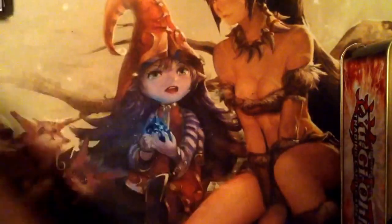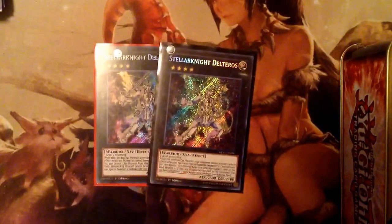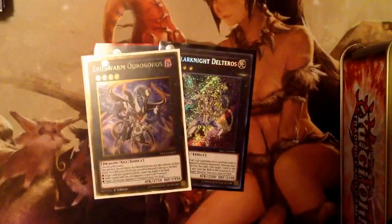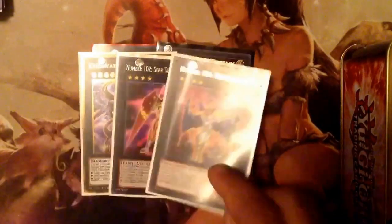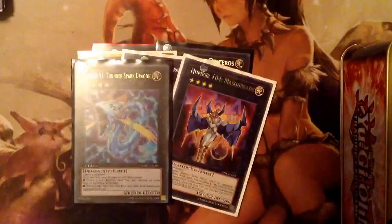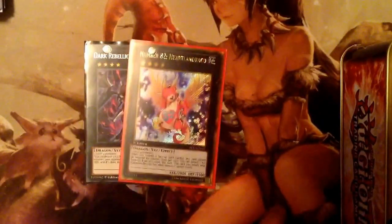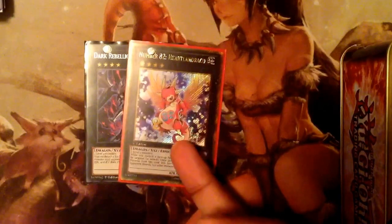For the extra deck: running two Daigusto Emeral for the Scepter-Clair plays. All three level four requirements are for Scepter and Clair — one Ouroboros, one Starliege Paladynamo, one Masquerade, one Thunderspark. Those are all the rank fours. If you break with Manju or something, you have Dark Rebellion and Heartland Draco — if you have the field spell on the field, this card cannot be targeted for an attack.